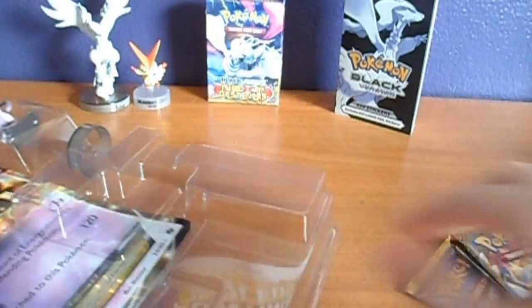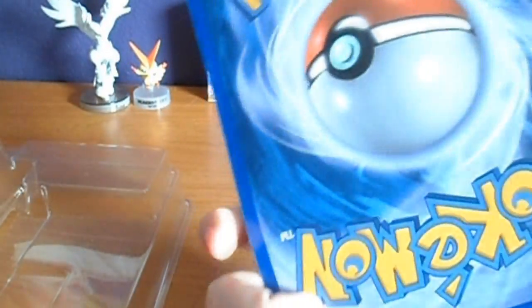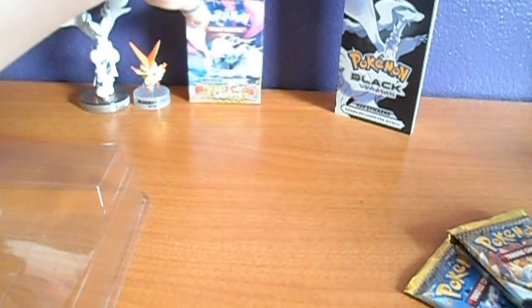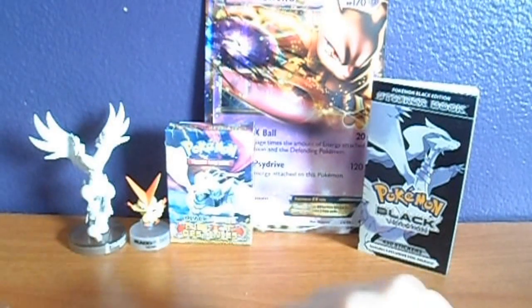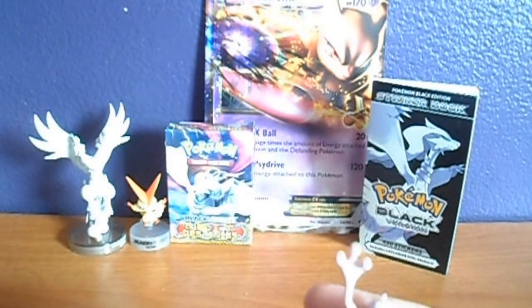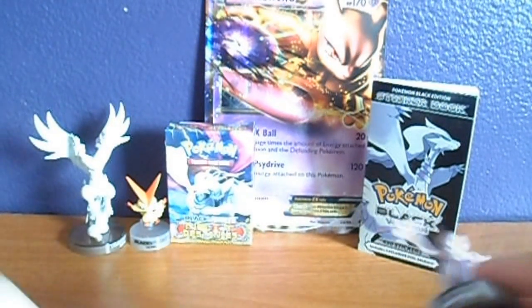Green X Destiny packs. This is actually my first jumbo card — I'm not going to lie, it is my first jumbo card. I'll put this in the back. And then we've got the Mewtwo figure, which I will put on here now. That went on pretty smoothly.